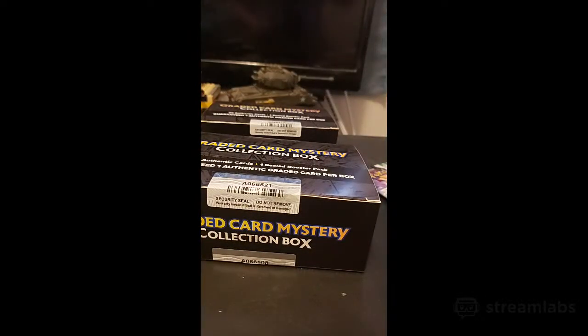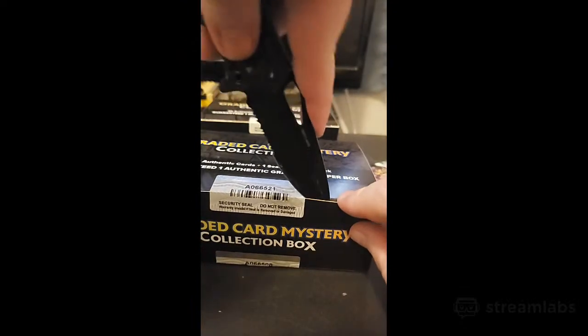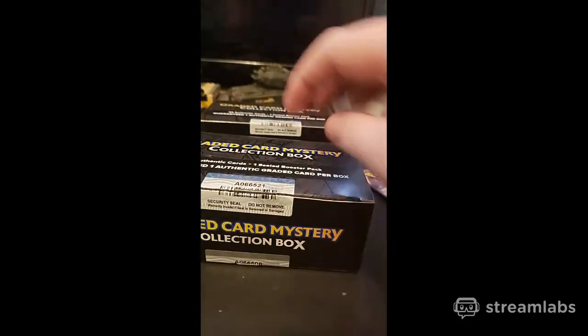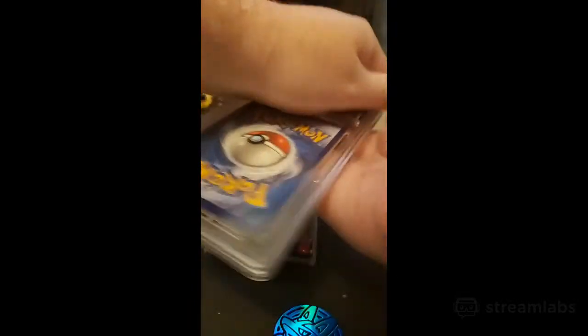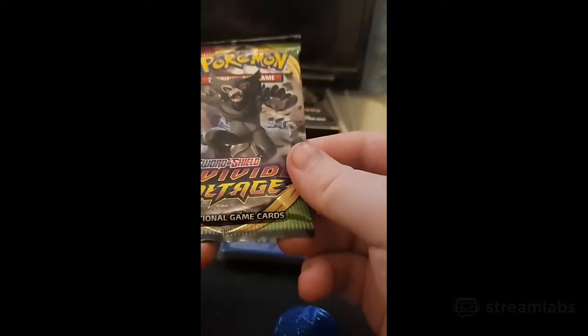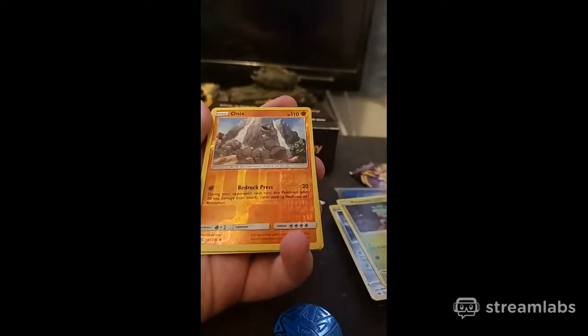Next mystery box. I'm hoping to get at least something that's worth a little bit of money - that's all I'm asking. Another coral coin, set that to the side. Here is our graded card - an Arctite, grade ten. Interesting. What have we got in here? A hollow Onix - nothing really good in there.